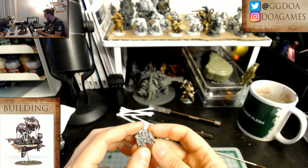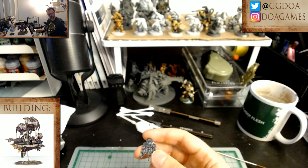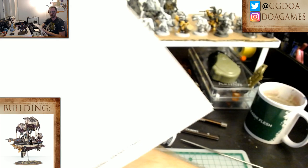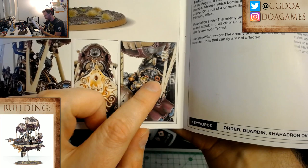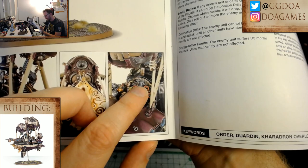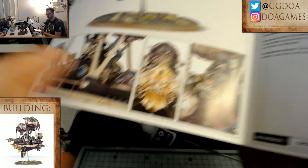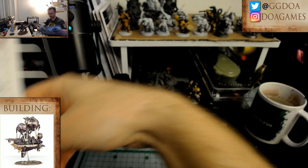When you paint it on the sprue you get these little marks — easy enough to touch up with Lead Belcher later. Looking at the illustration, the valves look kind of red, which I'll stick to. I can make it shiny later with Ardcoat, so it's kind of like painted metal. There's also a little bit of bronze in there — I'll probably use Balthasar Gold for that. I'm going to paint this part.